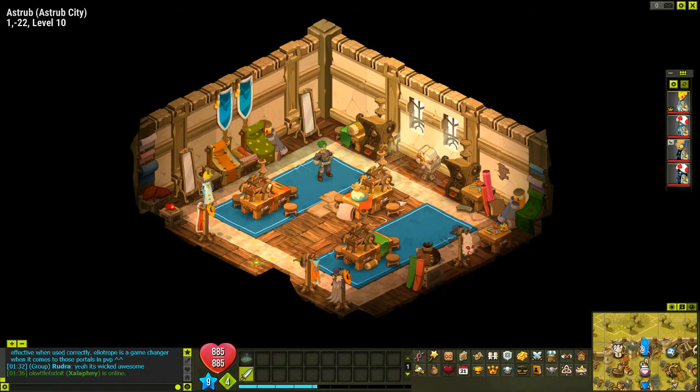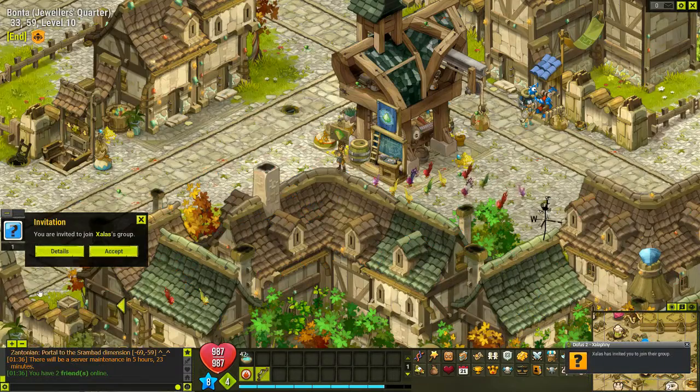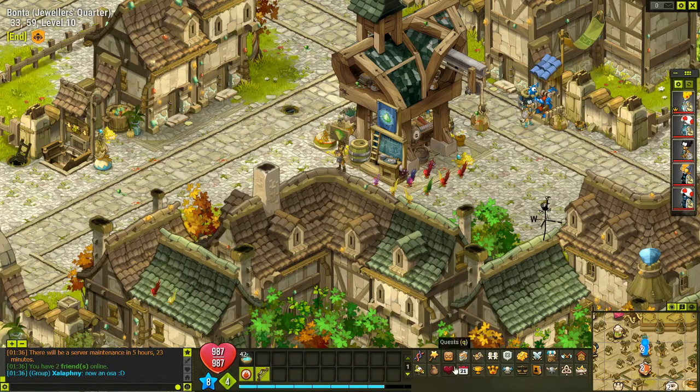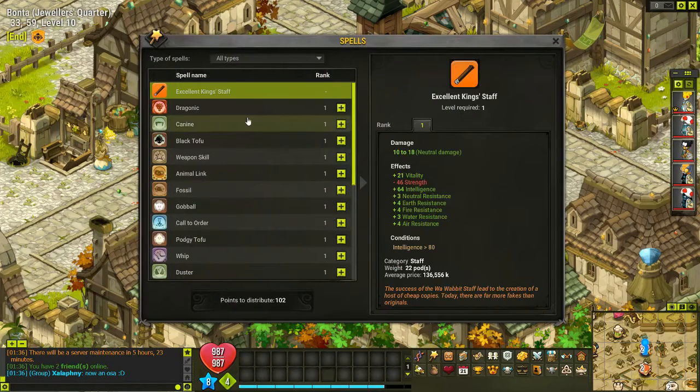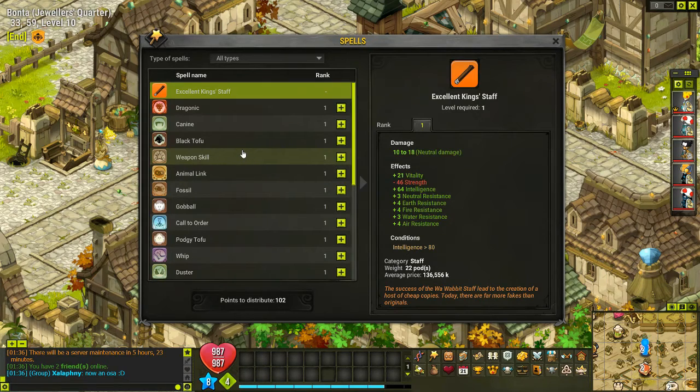Beautiful, beautiful, beautiful — this is so exciting! Let's invite her to the group — invite to group, accept. And now an Osa! I am so excited, you don't even understand.